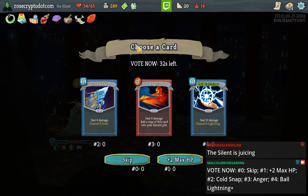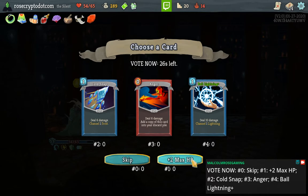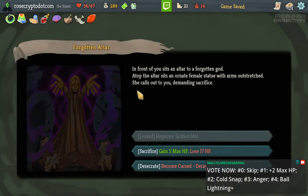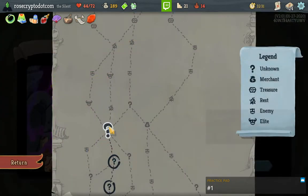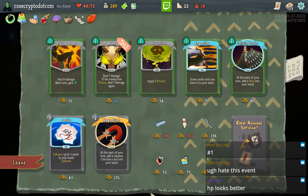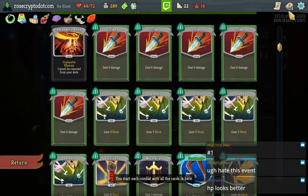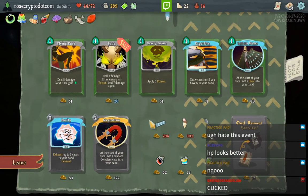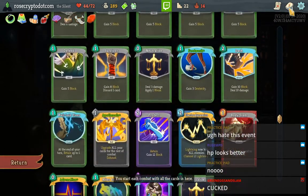This is a skip — as fun as it would be to have access to Frost, this is absolutely a gain-hit-point situation. You wanted me to take Cold Snap? The skip — yeah. Oh no, Ice Cream would have been so cool with this deck. I would have had like infinite mana. Turbo-cucked out of Tungsten Rod, Ice Cream — turbo-cucked. I hate leaving the Ice Cream behind.